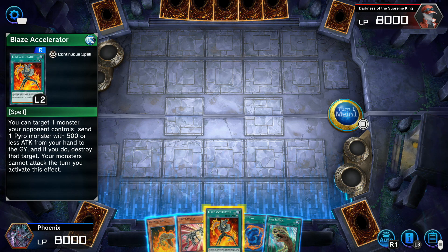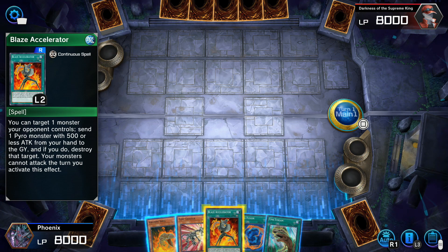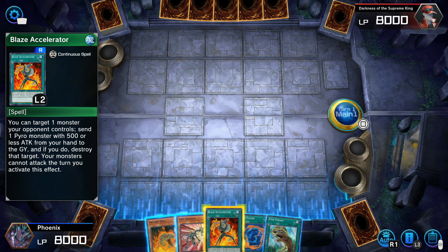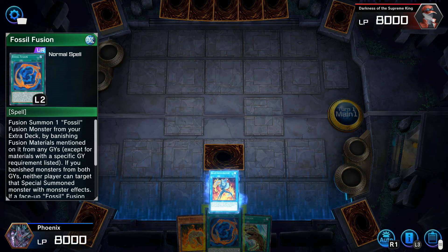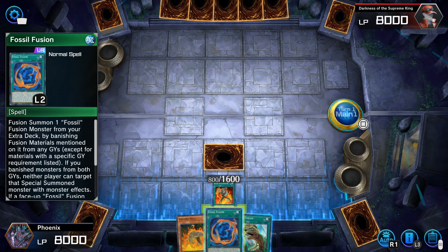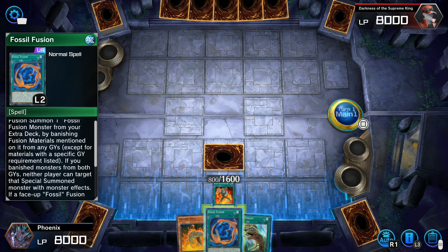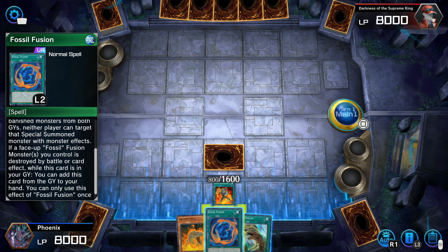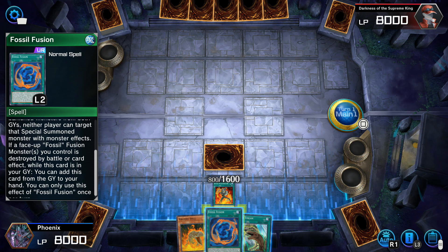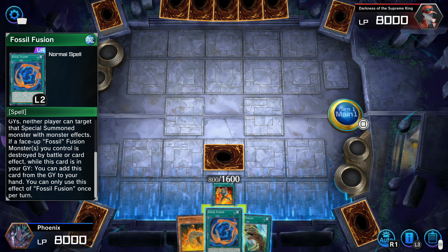That one just went straight over my head. You can target one monster your opponent controls, then send one Pyro Monster with 500 or less attack from your hand to the graveyard, and if you do, destroy the target. Your monster cannot attack the turn you activate the effect. Fusion summon one Fossil Fusion Monster from the extra deck by banishing Fusion Material monsters to the graveyard. If you banish monsters from both graveyards, neither player can target that special summoned monster. If a face-up Fossil Fusion Monster you control is destroyed by battle or card effect, while this card is in your graveyard, you can add this card from your graveyard to your hand.